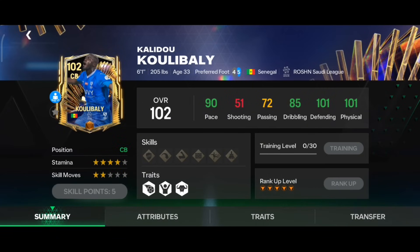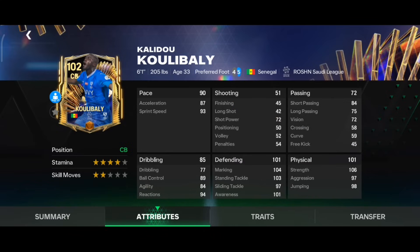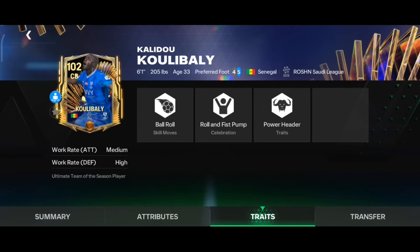The next player in this category is Utors Kowlibali at max rank. He has 90 pace, 101 defending, and 101 physical — very good for a center back — with four star stamina. His six foot one height and defending and physical stats are very good, and he has Medium-High work rate with Power Header trait — perfect for a center back in Head to Head.